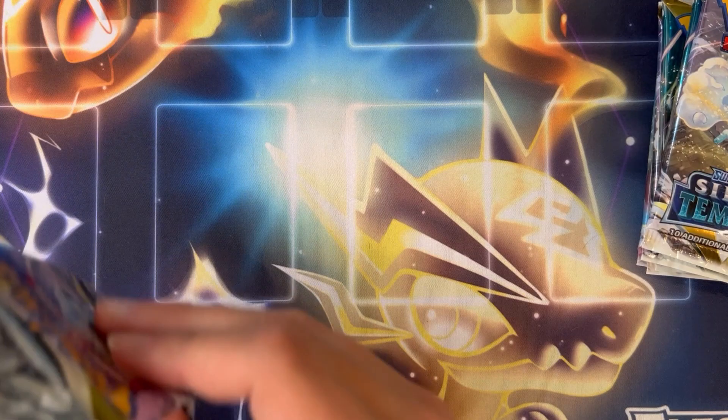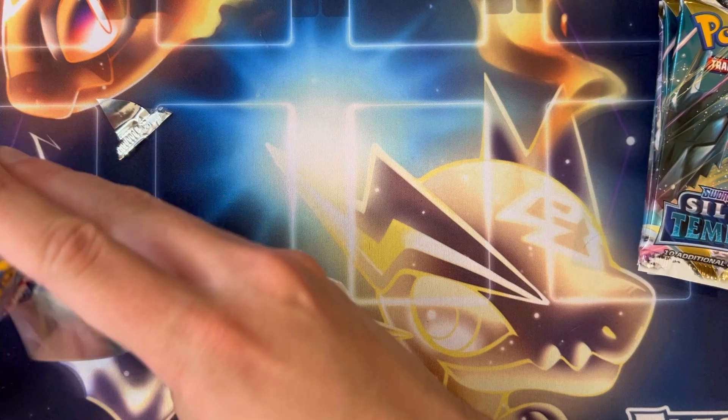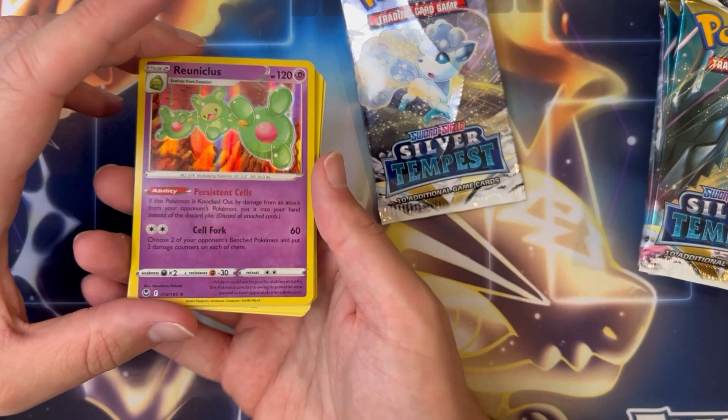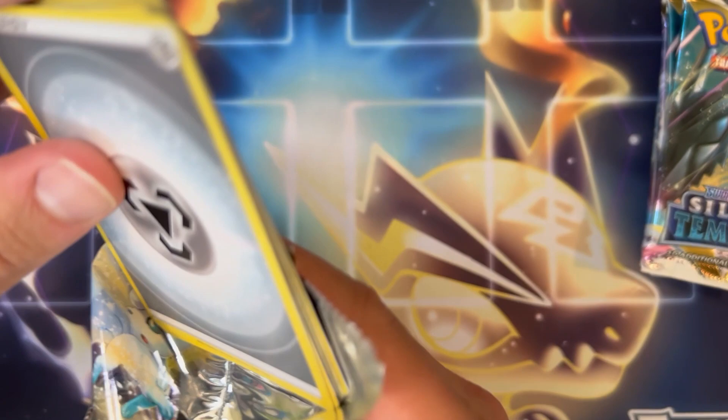That's only the second pack of Silver Tempest, there's hopefully a couple more bangers in here. On to the next one — love the Rayquaza cards, one of my favorite legendary Pokemon. Four from the back — oh, I must have done one extra. Well, the reverse was Indeedee, and we have a Holo Reuniclus there. Sometimes we do the trick wrong, it's fine — it happens, we have plenty more packs, they're gonna have suspense.